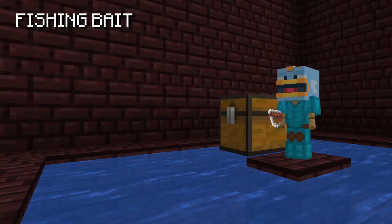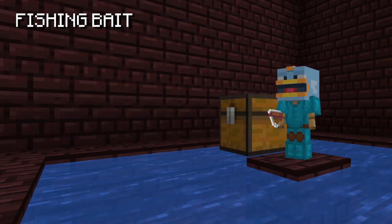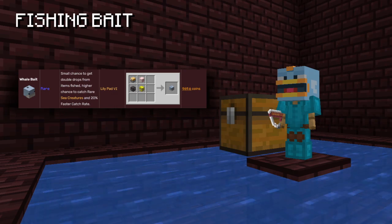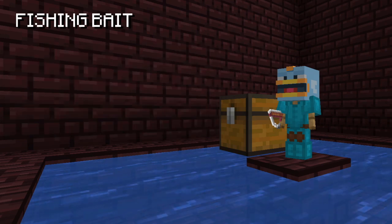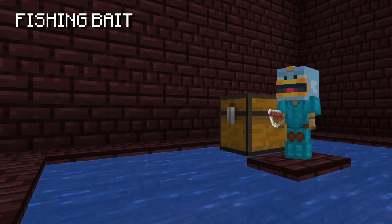Let's also quickly talk about bait. Using bait starting out will almost definitely not be profitable, but it will let you level up your fishing a lot faster, so I would highly recommend it. If money is not an issue, use whale bait as it has the best stats, costing around 1,000 coins per bait. A more budget-friendly option is spiked bait for higher sea creature spawn rate, or fish bait for 30% faster fishing speed — these cost only around 50 coins per bait. You can also craft bait from fish you catch, but just buy from the bazaar to begin with.